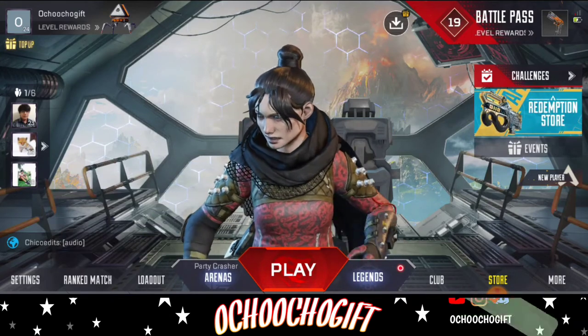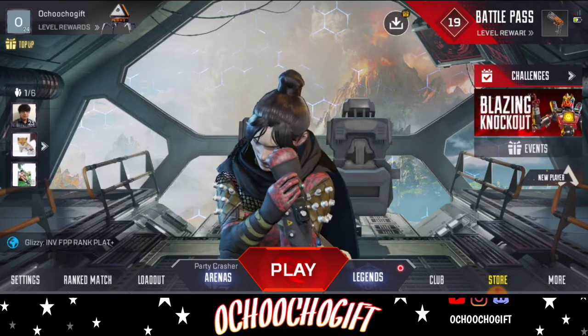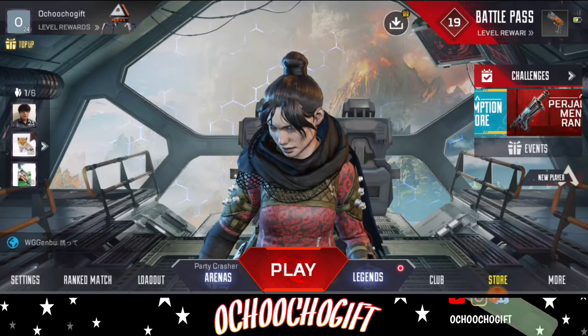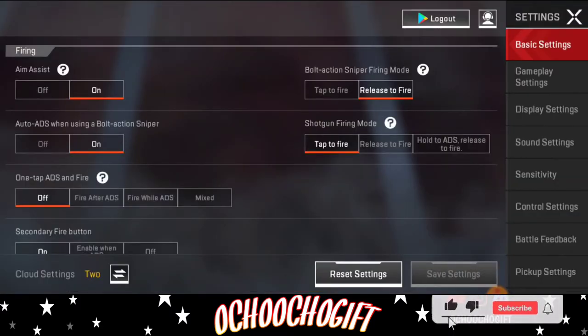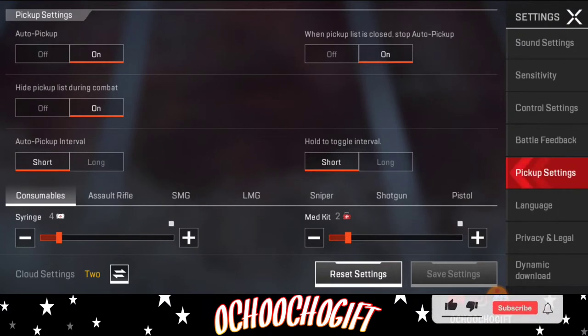So if you're playing the gameplay and you've actually landed and you find it difficult to pick up more armor or to get more armor in your backpack, here's what to do. You go to your settings over here and if you scroll down below, you're gonna see this pick up settings icon — go ahead and click on it.